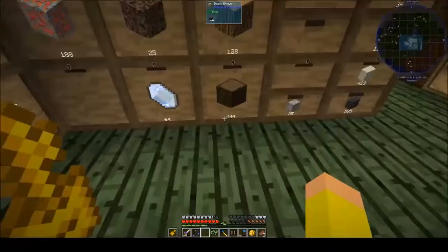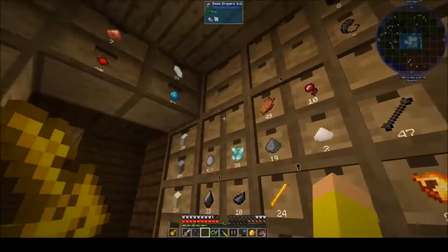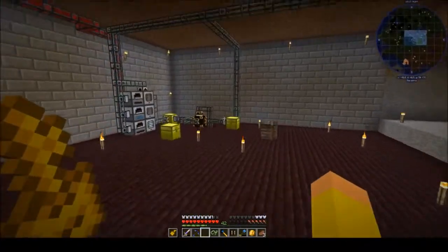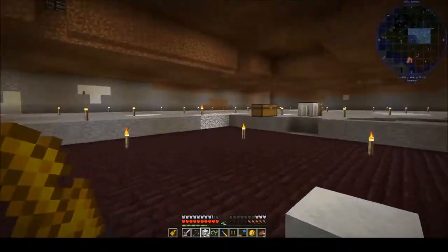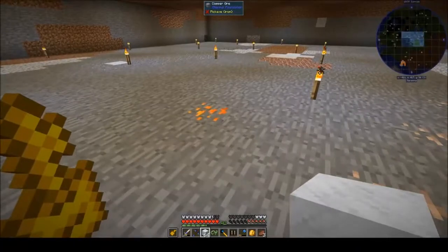Look - there's regular service quartz, we've got a whole bunch of those downstairs, and we've got charged service quartz, a whole bunch of those downstairs too. I don't get it, I just don't understand. But anyway, let's take some of this marble - we don't want that - and some of this coal, and we're gonna work on Astral Sorcery.